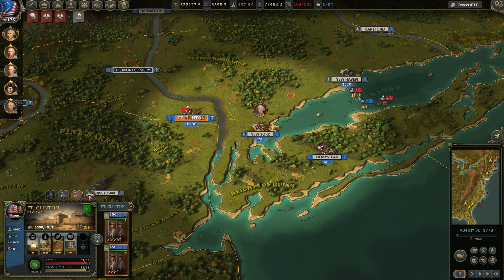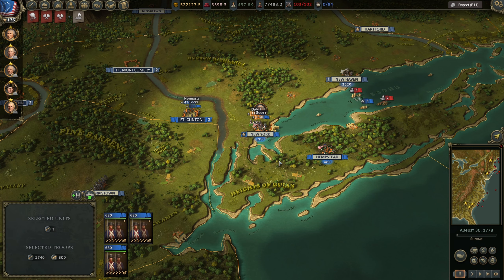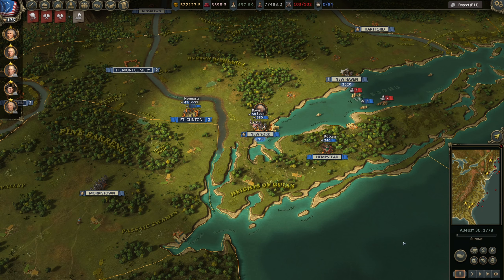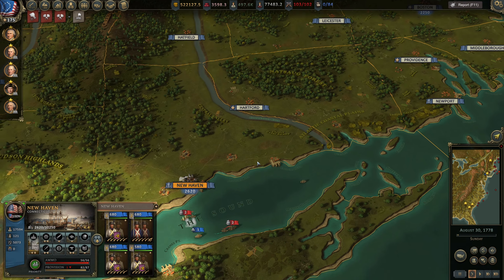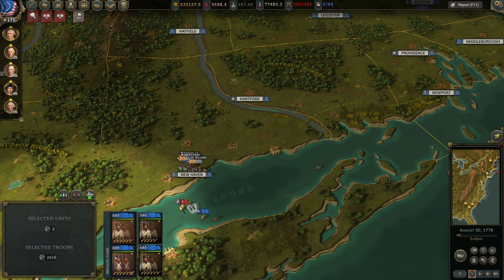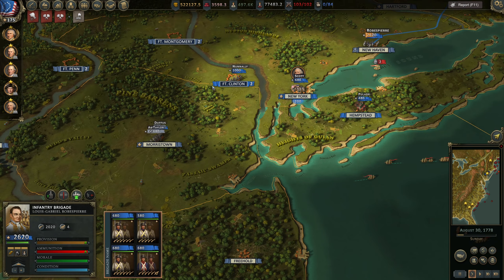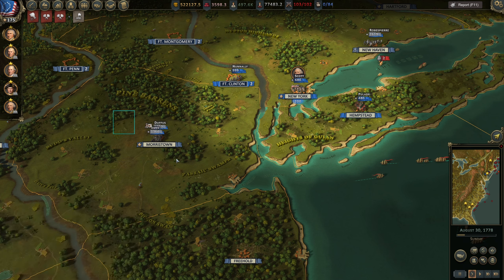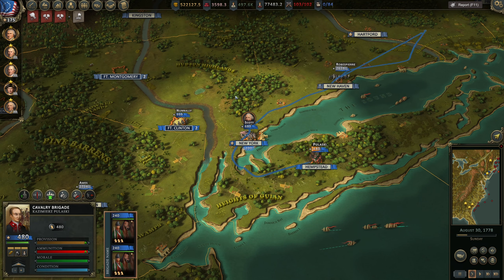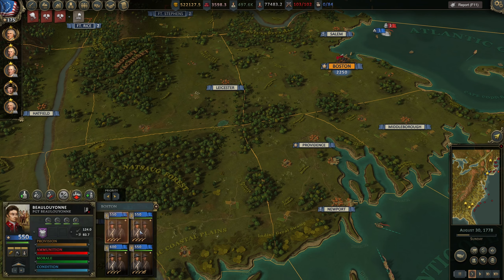Join the brigade. We're gonna have you guys join the brigade. I'm gonna have a cavalry brigade, guys from New Haven. You can see that we lost one company. Let's do that - everybody move. We could actually move you guys from Boston as well if we have the time.